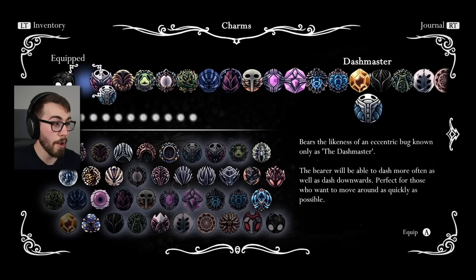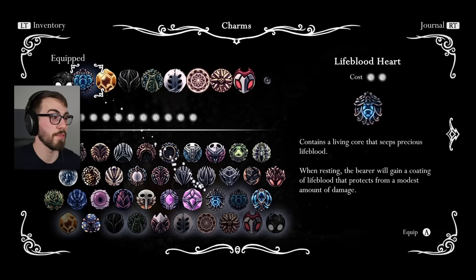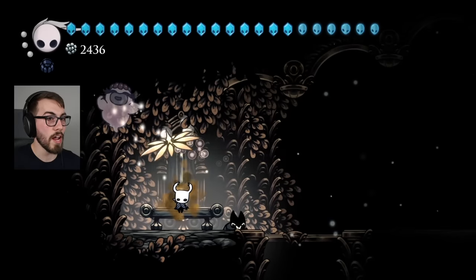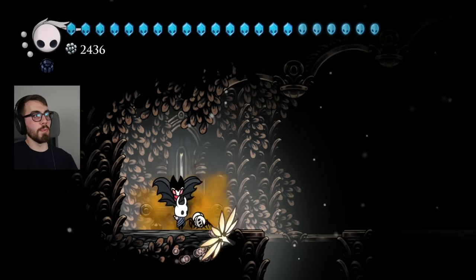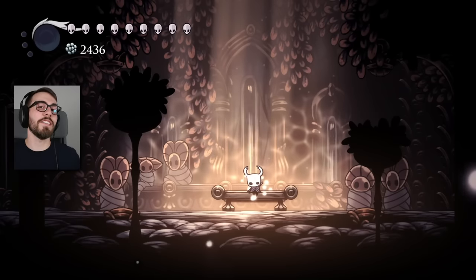Alright, well now guys, we just got to put the rest of them on. Now it's time for the real full build. 40 charms, guys. One knight, 40 charms. Look at this beautiful thing I got going on here. It's so beautiful. Hey guys, welcome back to Hollow Knight. So after 21 episodes, I finally completed my Hollow Knight playthrough. And now the real fun begins.